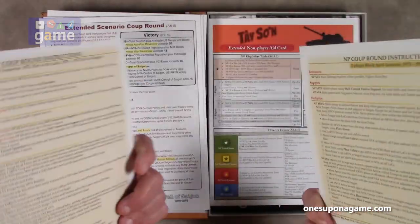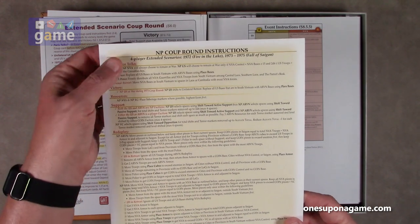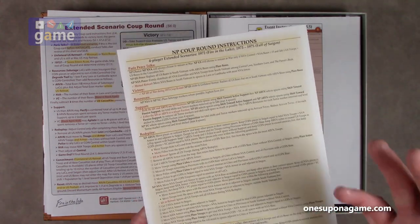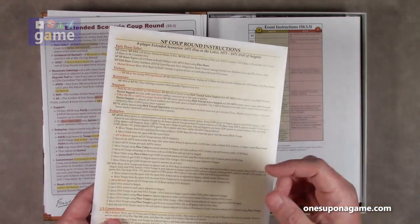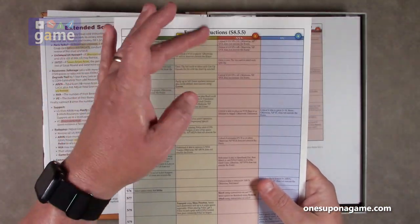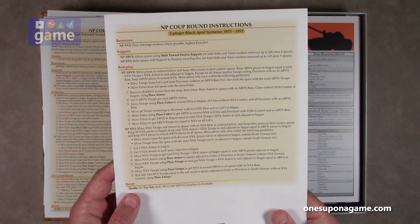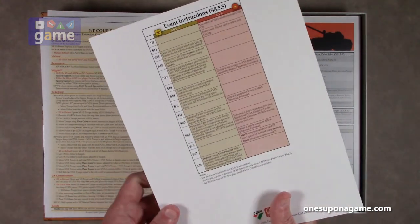We've got two of these — this is the non-player coup round instructions for four-player extended scenarios: 1972 Fire in the Lake, and 1973 to 75 Fall of Saigon. These are for the coup round if you're playing four sides. Companies really need to stop saying four-player when they mean four factions, because if you're playing solo you are one player playing four factions. This has the event instructions for USA, ARVN, NVA, and the Viet Cong. And there's a special two-player Black April scenario between the ARVN and the NVA, 1973 to 1975, with non-player coup round instructions for that two-faction game.